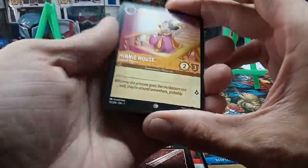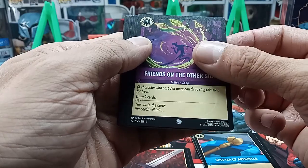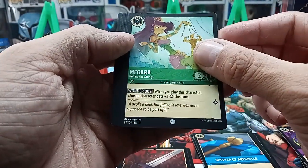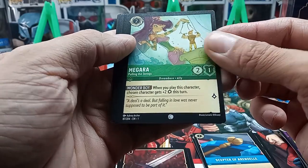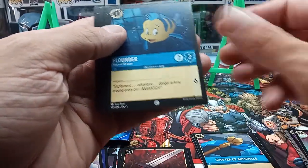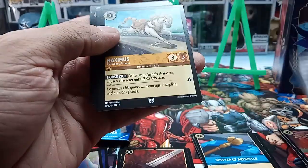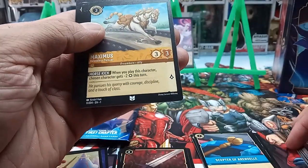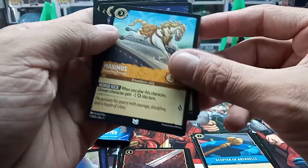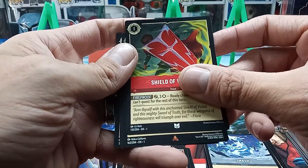I've watched a few of these trove boxes get opened and they pull some really nice cards. We got Mini Friends. Megara — I think that's from Hercules. Flounder, Sergeant Tibbs, Fire the Cannons, and a Maximus! First one I've had of him. A Smash and Shield of Virtue.